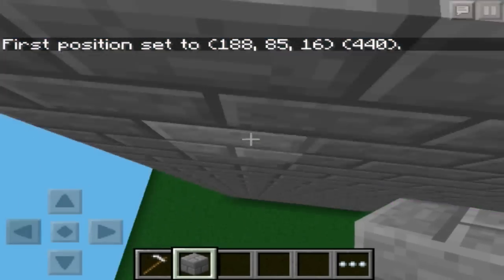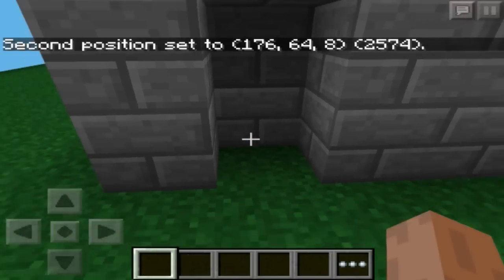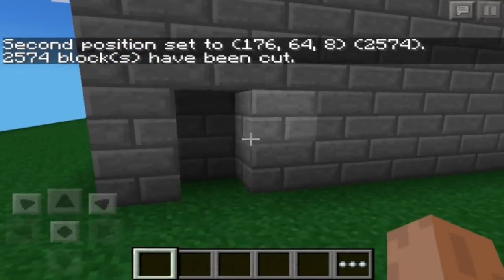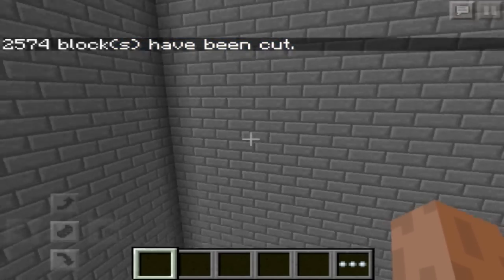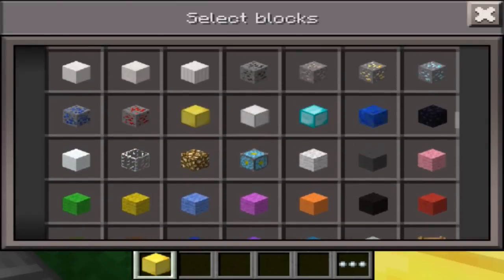Essentially break down to the very bottom corner and select that block — just tap it. Now if you do //cut, it will cut that entire inside sector out. It's going to take a second — it's doing thousands of blocks at once. Boom! Now you've got this really big building, completely hollow however you want. The tool works quite well for things like this.